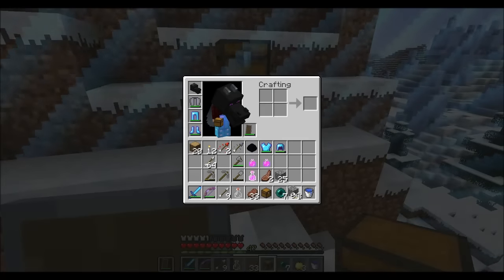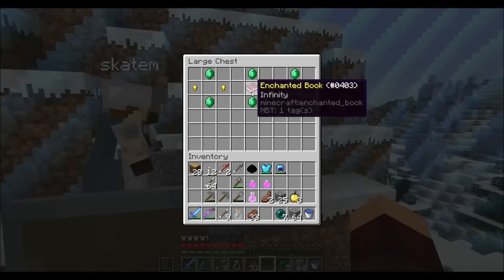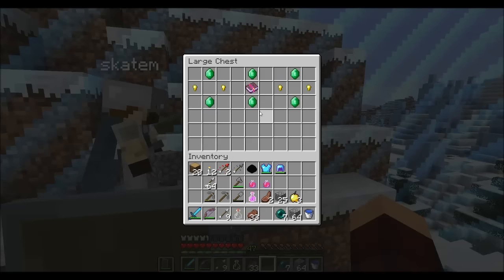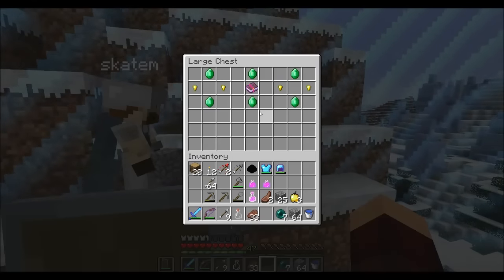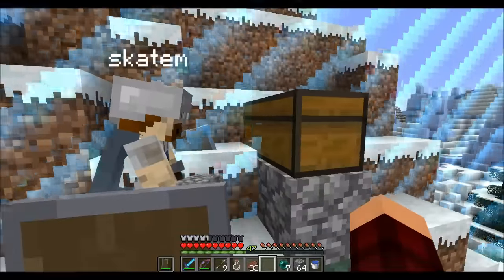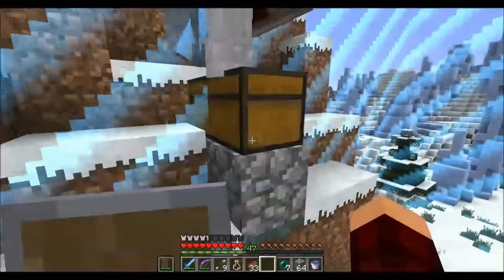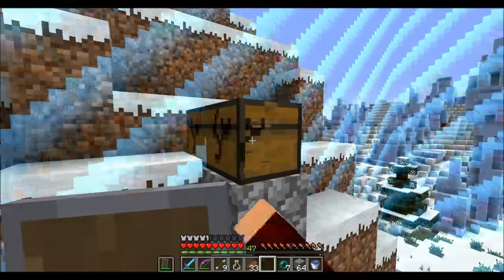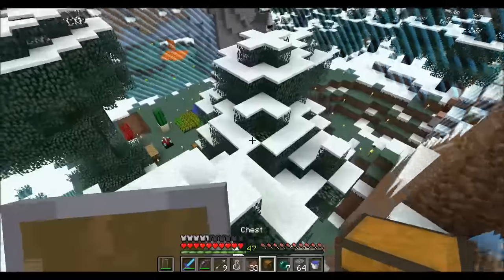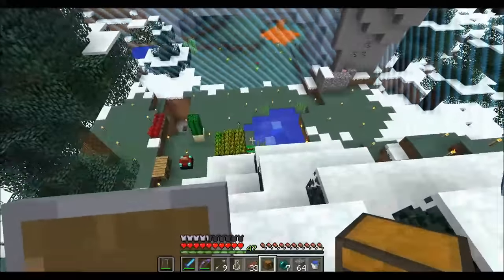Do you have a block to place underneath? I do. An infinity book! That would have been really useful before the battle. If you would have eaten the Notch Apple, we would have been able to get this and you wouldn't have needed to farm arrows. So, just the wither next episode, I guess — we'll just do a whole episode on the wither.